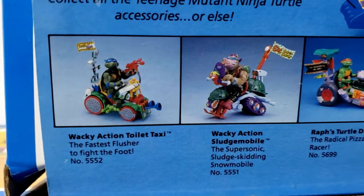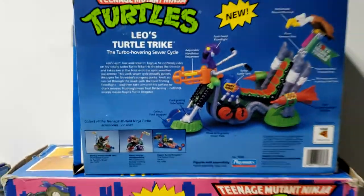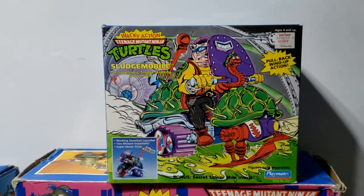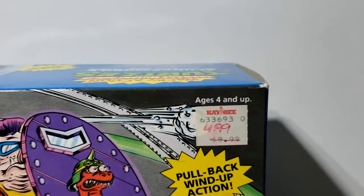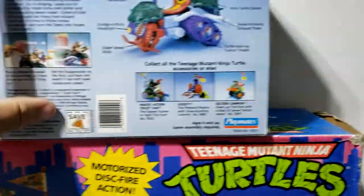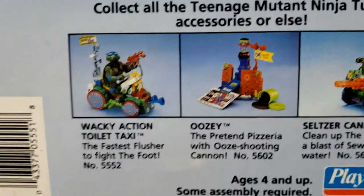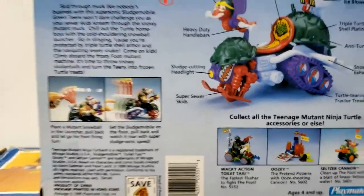And here's the Wacky Action TMNT Sludge Mobile — Bebop's riding it. Look at that price: it was originally $10 and KB dropped it down to $5. Oh my God, to have bought this new for $5 at the store — I would have emptied out the bin, knowing what I know now. Also shown here are the Toilet Taxi, the Uzi, and the Seltzer Cannon, which I believe I have.